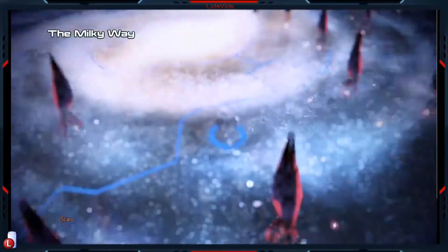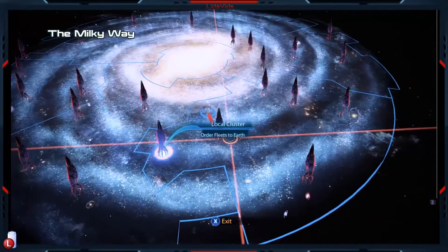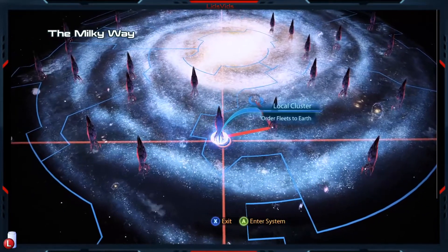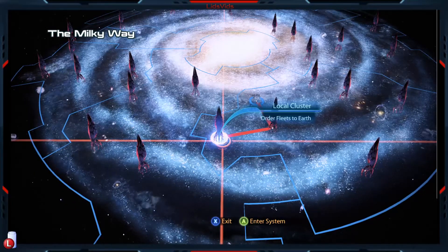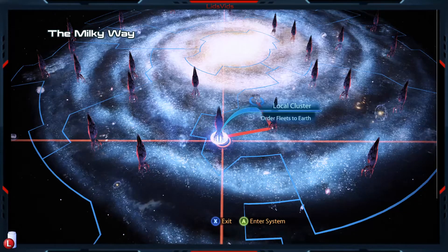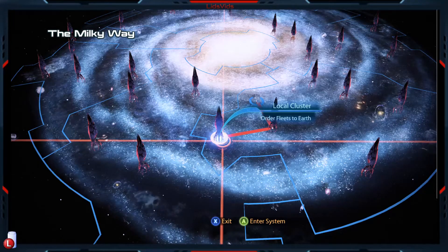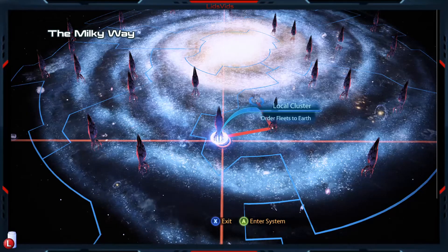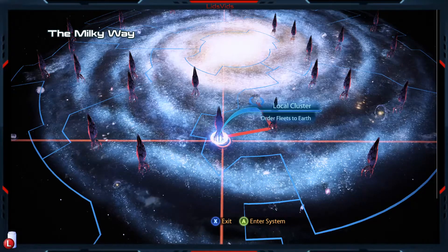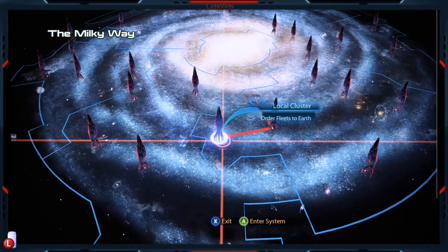Let's head out. At this point, the Reapers are absolutely everywhere, so much so that we cannot go anywhere at all other than the local cluster to order the fleets to Earth. One notable difference between this mission and any other in the game is that most of the time when you fly into a new cluster, you end up in one of the systems and have a chance to fly around, explore, do a mission, or go to a neighboring system. Not the case here. Once you fly over to the local cluster, you will immediately get thrown into this mission.